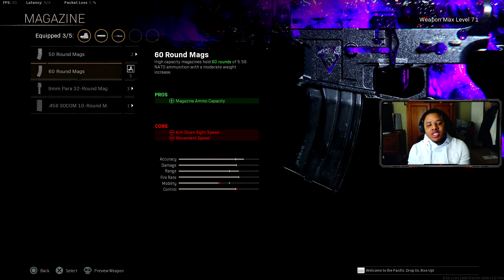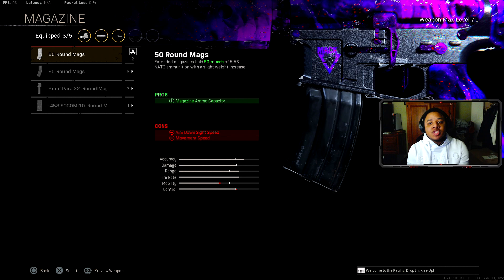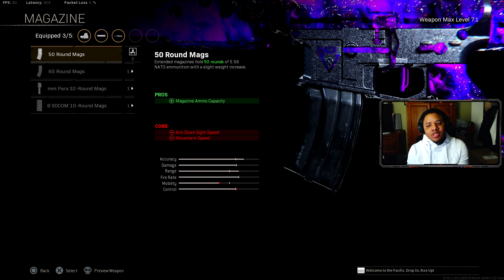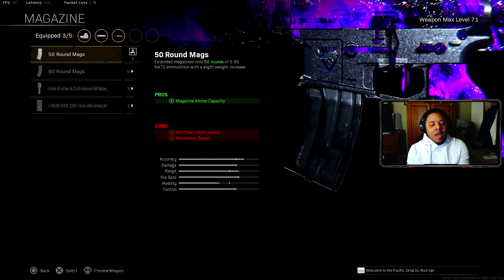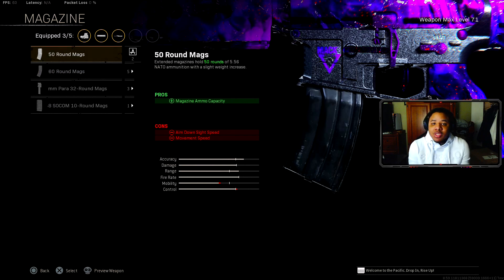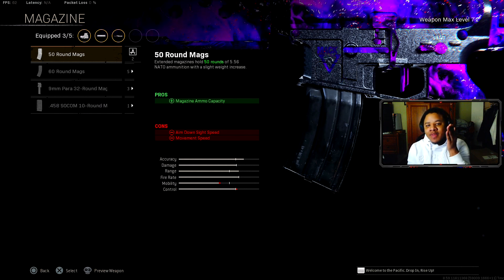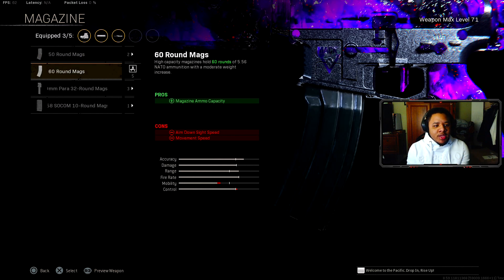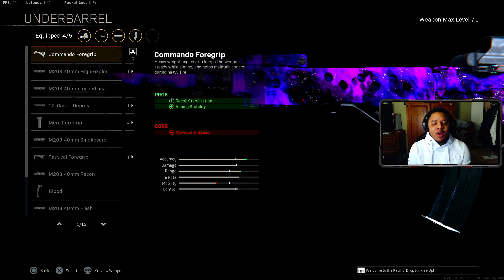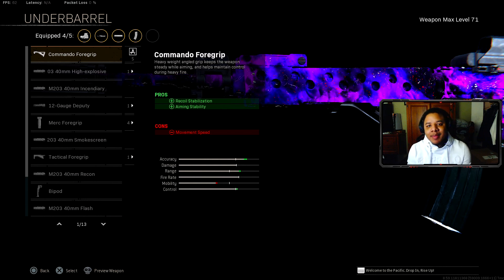For the magazine, I'd recommend the 60 or 50 round depending on what mode you're playing. For Trios or Quads, go with the 60. For Solos or Duos, the 50-round or even the base 30-round is fine if you want a bit more ADS speed and movement. For the underbarrel on Modern Warfare guns, go with the Commando Foregrip for recoil stabilization and aiming stability.